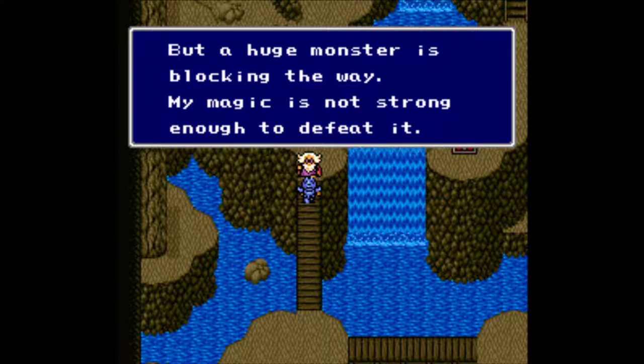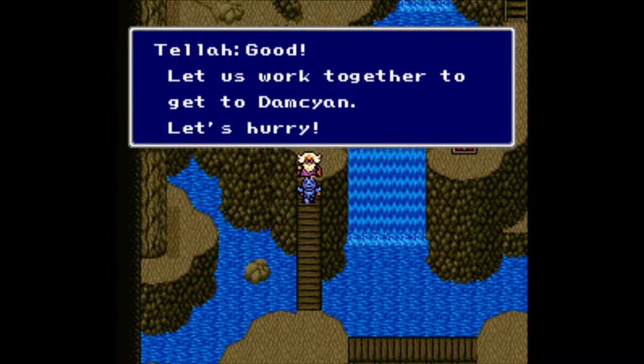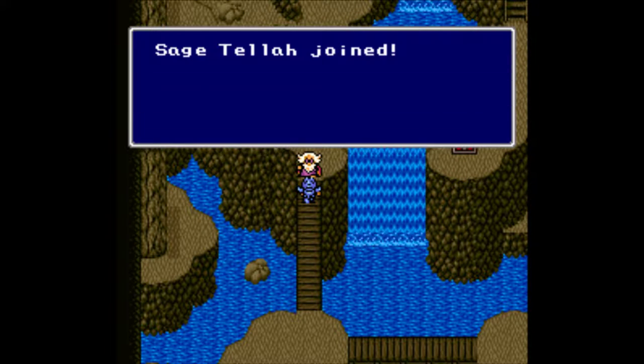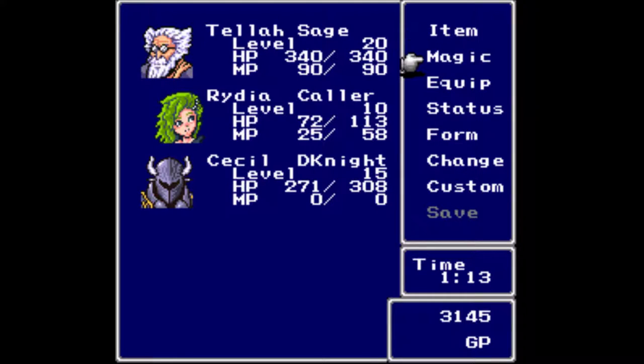A huge monster is blocking the way out of this place, so he is asking for our assistance — and we got him. So now we have three party members. He is a caster with weak defense, although he's currently the highest level, and he is going to go into the back row. Let's check his equipment real quick — he currently has nothing really for that, but he has a nice array of spells and a ton of MP.